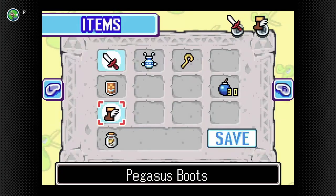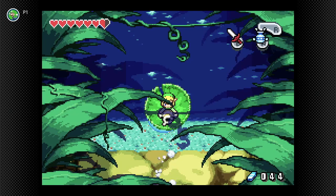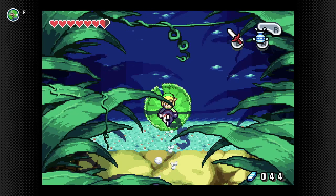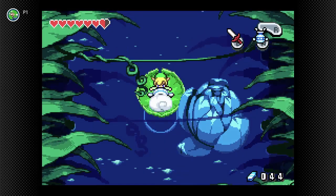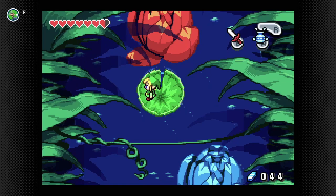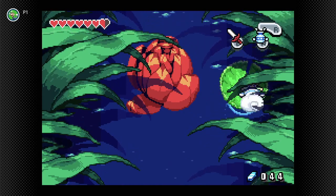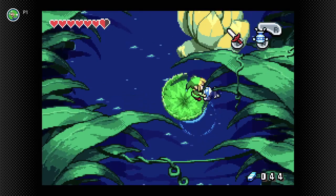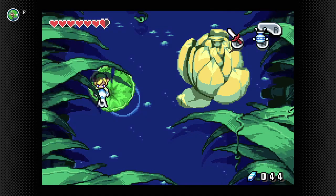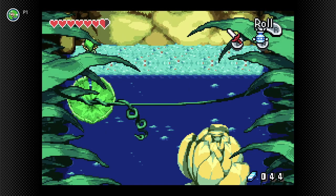Now we've got ourselves a lily pad. We know what to do — we must basically charge up our gust jar and push ourselves forward! Watch out for these flowers; they don't hurt you but they block your path, which is a slight annoyance. I love the detail of the grass — it's this little tiny area that you basically couldn't see from a big perspective, but you can see it really well in the small version.